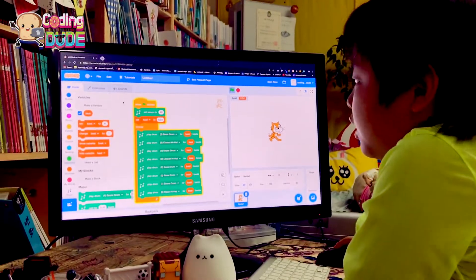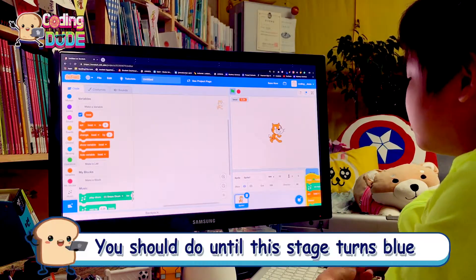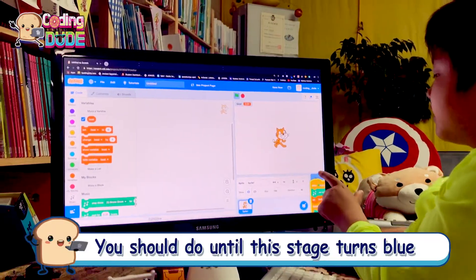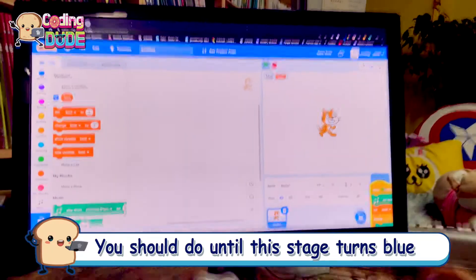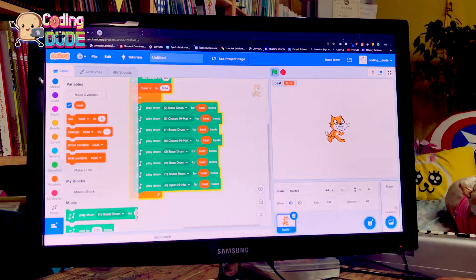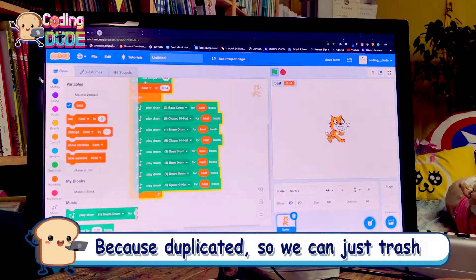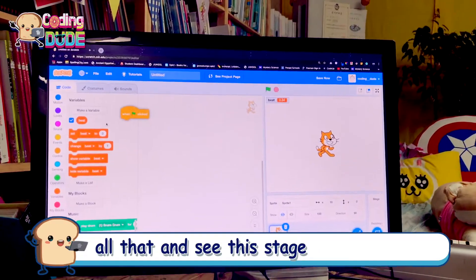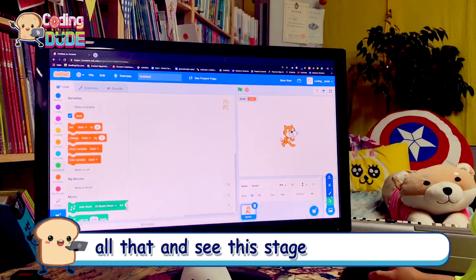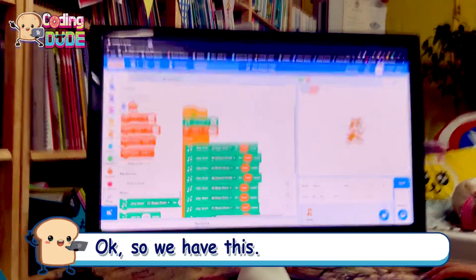We don't need this. So how about we put this to the backdrops — you should do that until the stage turns blue and let go of your mouse. Let's see if it got duplicated — it got duplicated. So we can just trash all that and let's see the stage.